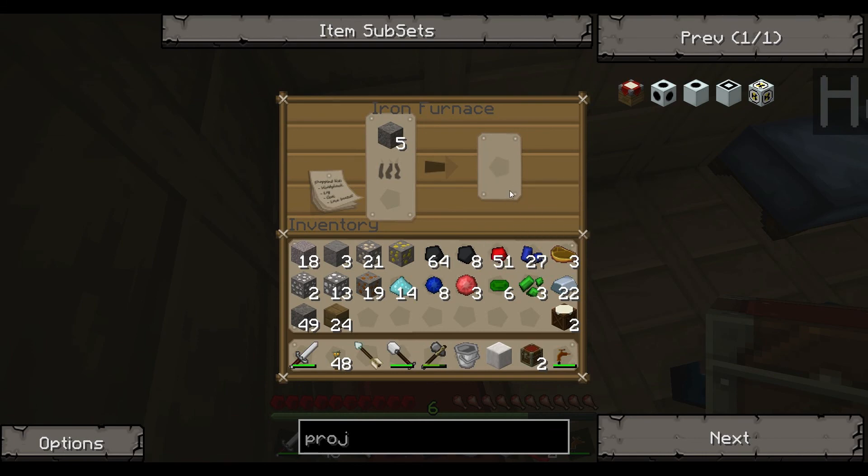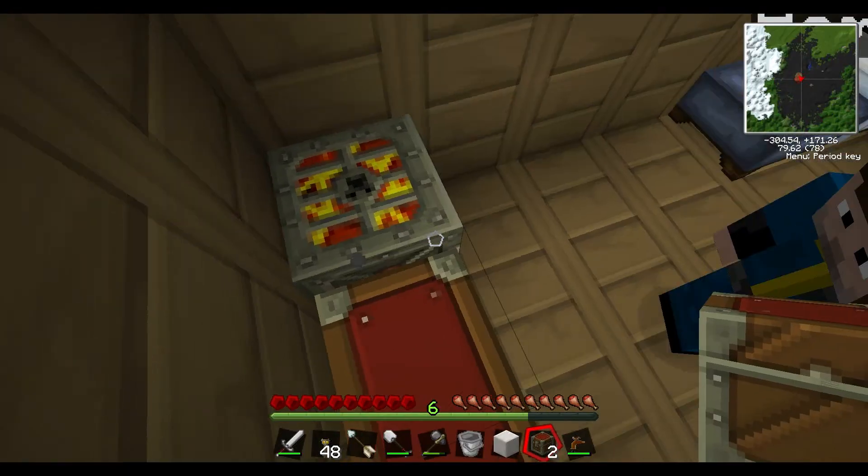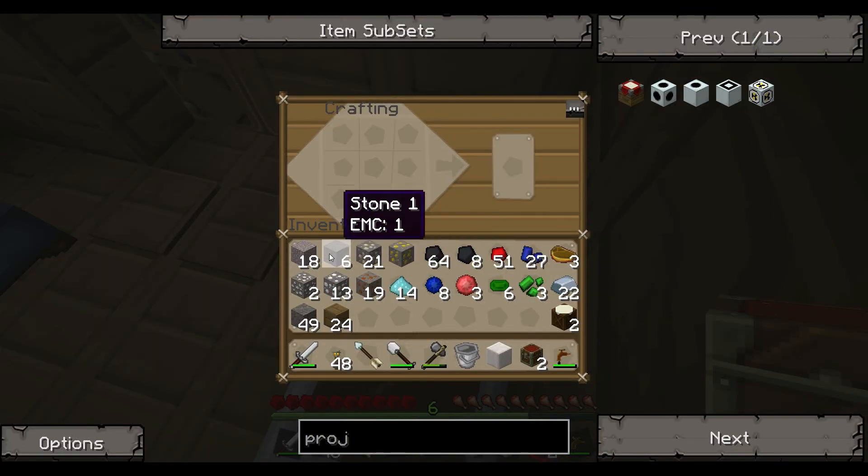Always cook in batches of eight if you're using coal. I'm gonna try and get a generator or a macerator before the end of this episode — so about three minutes to go. I know you don't like mentioning recording times, but oh well.